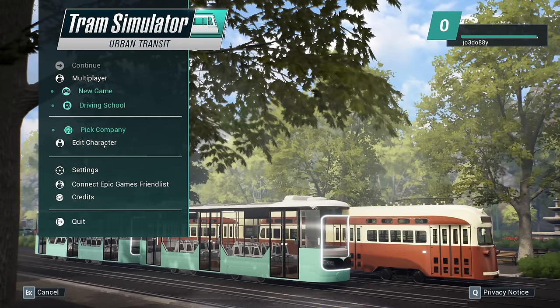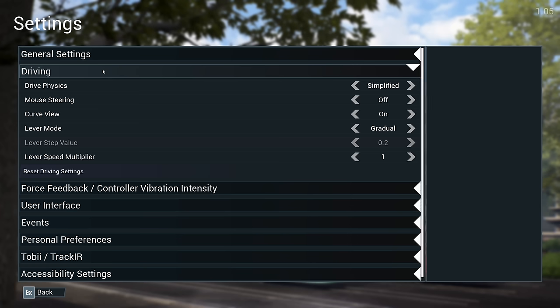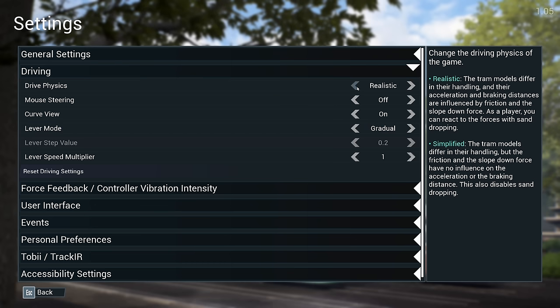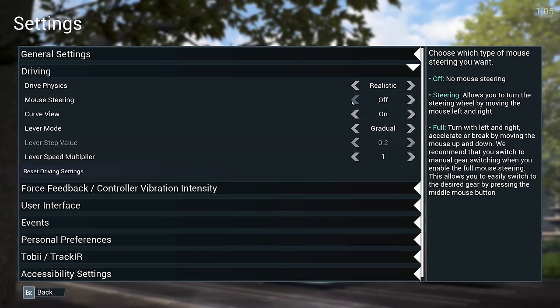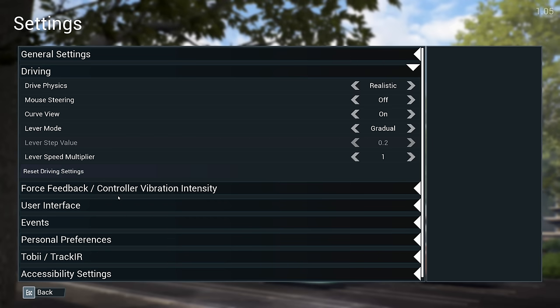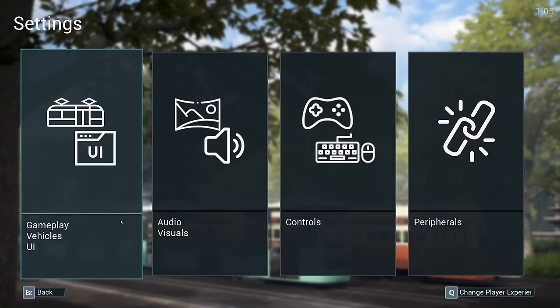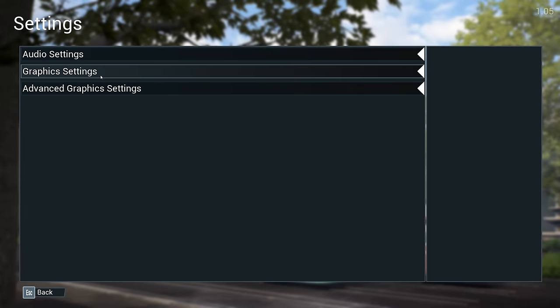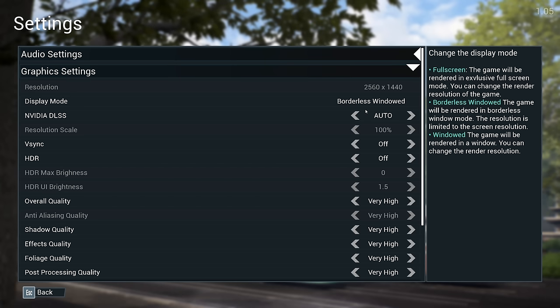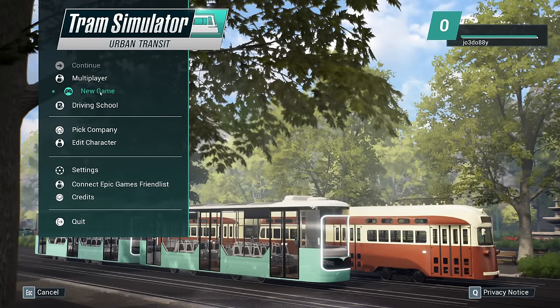Let's crack on. First I want to make sure the settings are right. Drive physics: realistic. Mouse steering: off. That'll do. Looking good — user interface, general settings, we've got all that. Audio and visuals — let's make sure everything is looking fantastic, all very high. Excellent.